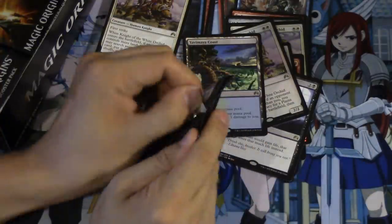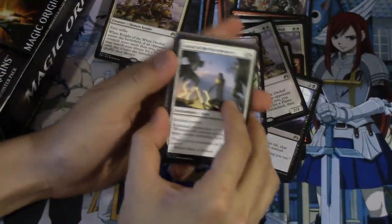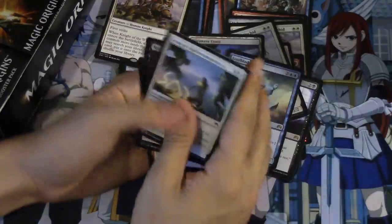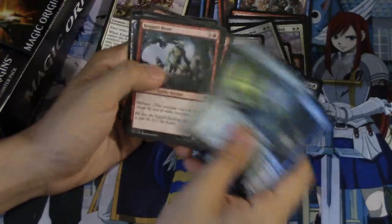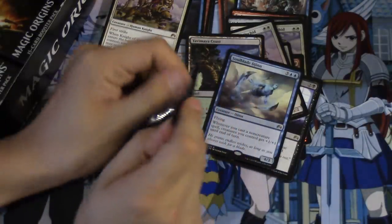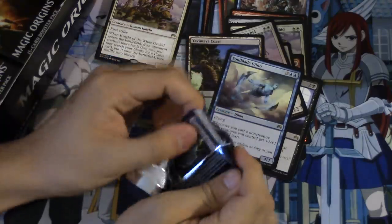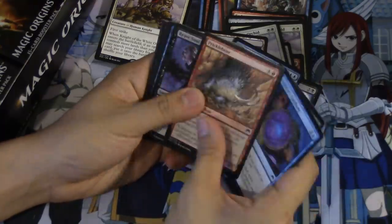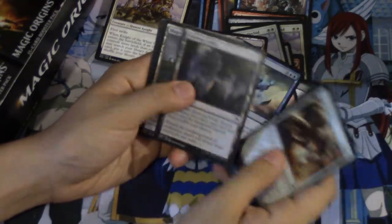I'm just going to use a different technique now, maybe it's all about the technique. There's also that mythic angel I really want - it's blue. And there's another fat pack worth of cards to open, so no biggie. I'm actually giving away a pseudo fat pack - giving away 14 packs I believe is what it is.